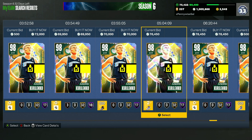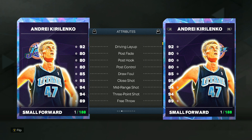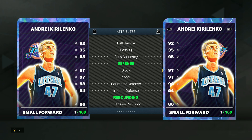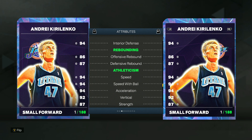He's got 17 Hall of Fame badges. At 6'9 at the three, he has really good all-around stats: 94 three-ball, 94 mid-range, 92 ball handle. AK is going to be an elite defender — one of the best in the game — with 97 block, 97 steal, 98 perimeter defense, and a 94 interior defense.